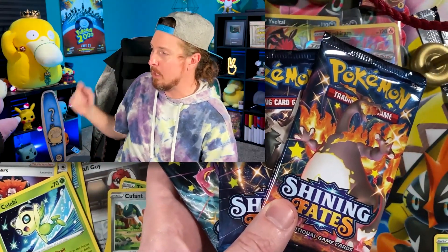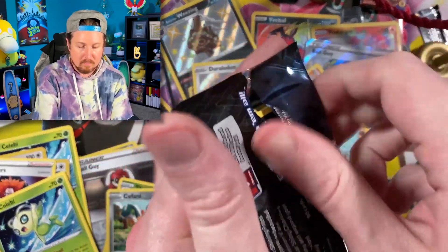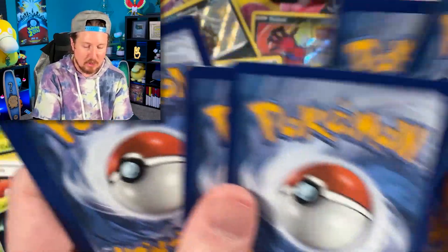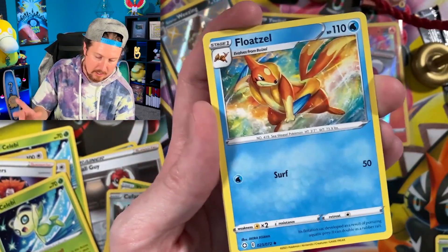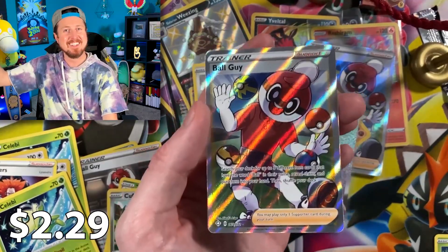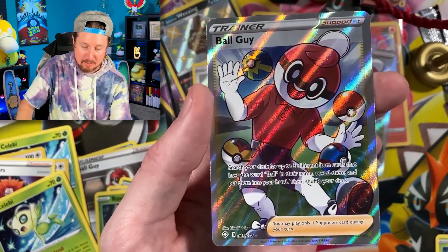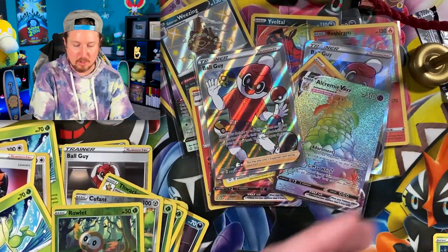Psyduck, give us some energy on these last three packs. Which one are you picking? I'm gonna let you pick which one we open last — you go with Toxtricity. All right, Toxtricity is last per the order of Psyduck back there. We'll go with Charizard first, Corviknight second, and then Toxtricity last. Cacnea, the adorable Eevee taking swimming lessons, Floatzel, Ball Guy, Rowlet — another full art Ball Guy! What are the chances today? A lot of math going on.